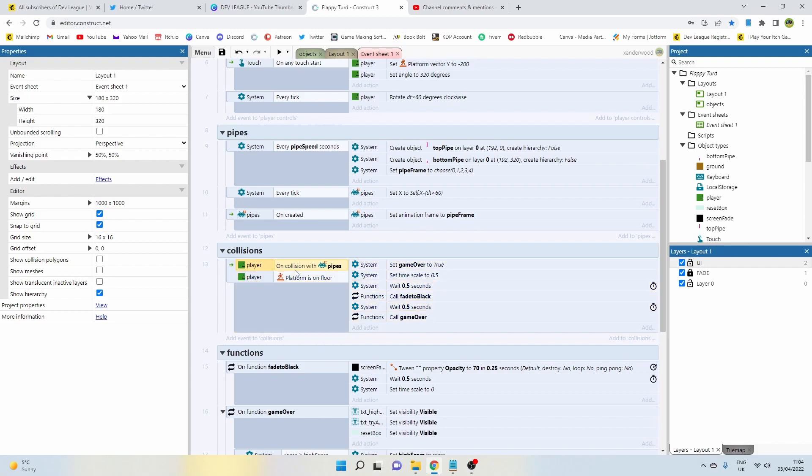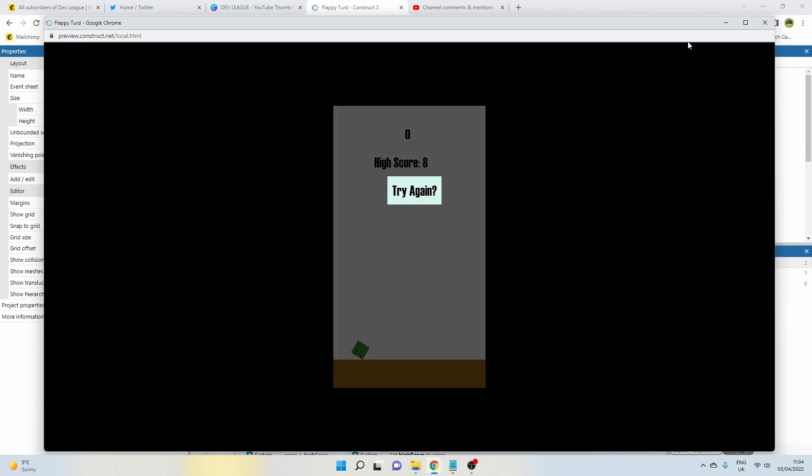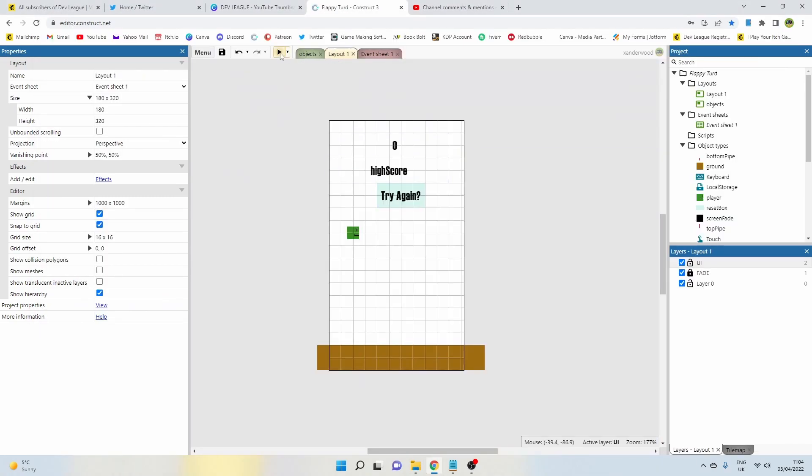Now we're going to turn this into an OR block, which means either one of these statements can be true. At the moment it's an AND block, so both must be true. Click on the green arrow, select the whole block, and press Y on the keyboard to change it to an OR block. Now if either condition is true, the action will run — land on the floor and it's game over.